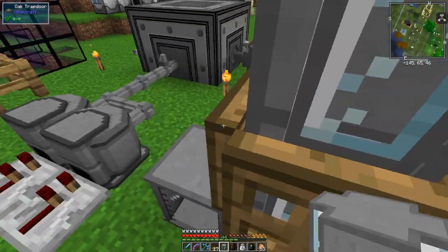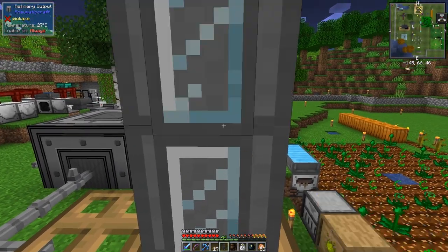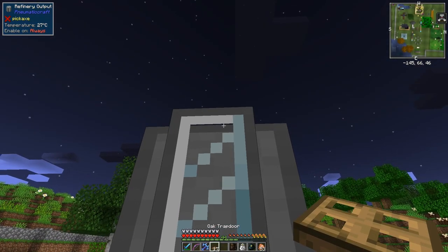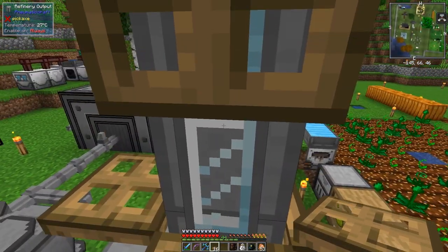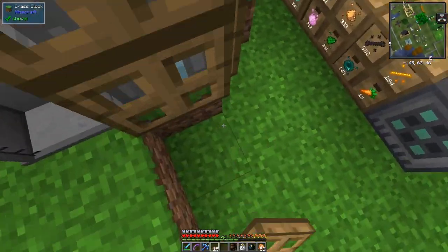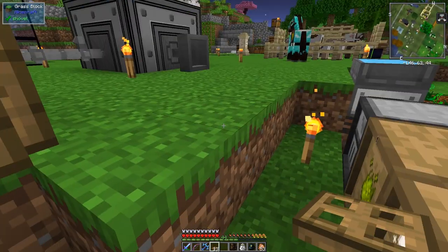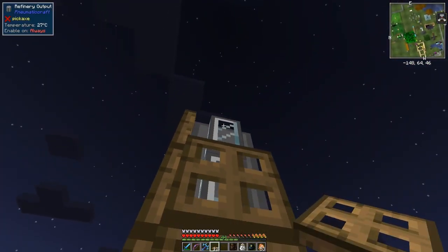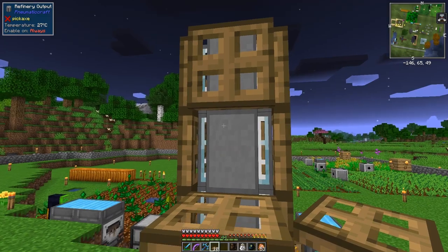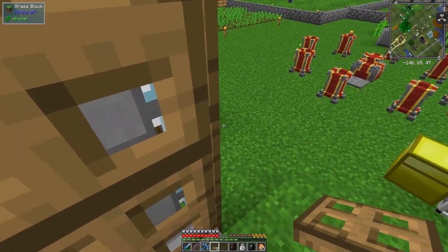I can come along here, jump onto that, come along and put the last of these into place — I have to hold shift otherwise it opens the GUI interface. Now we can finish this off: press shift and close it down. Come up to the top here and do these two. Trapdoors are very good for doing this because at some stage we're going to get logistics drones to come in here.